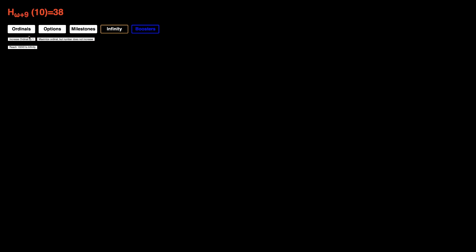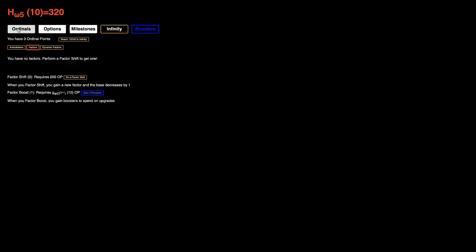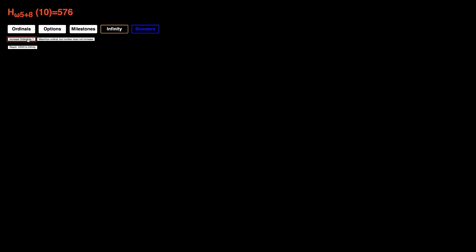Right now it's just the same, so I'm gonna keep going. I need 200 Ordinal Points to do the first Factor Shift. I need Capital Omega Plus One Ordinal Points to do the next Factor Boost. I know the optimal strategy to get the first Factor Shift — you don't go anywhere above Omega times 7, you just keep incrementing it like this, and this gives you enough to gain 200 Ordinal Points.